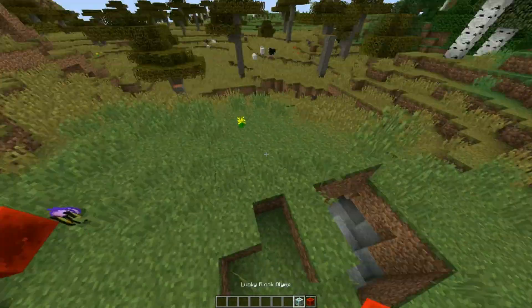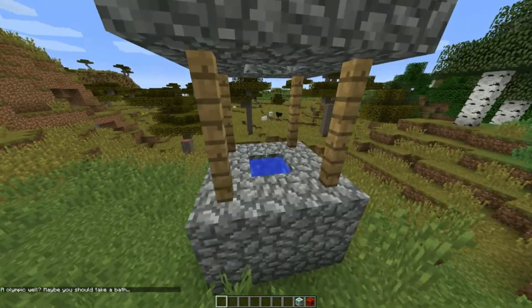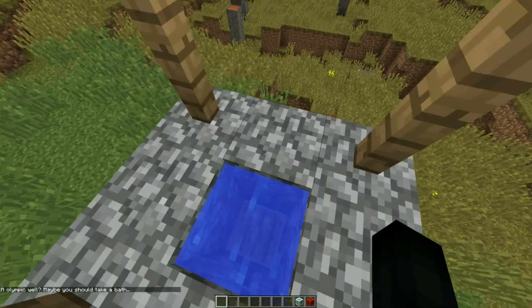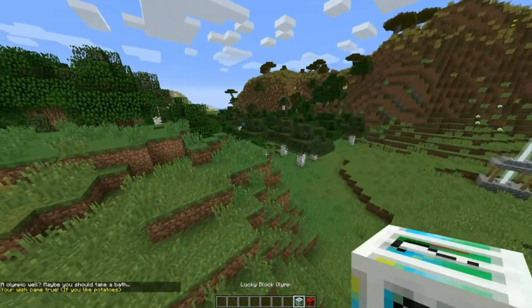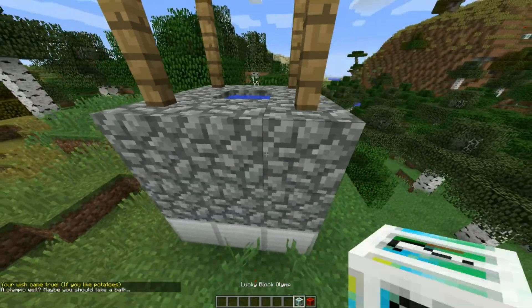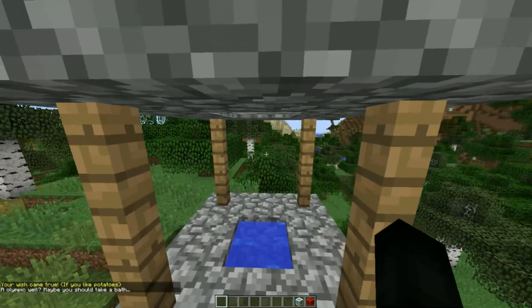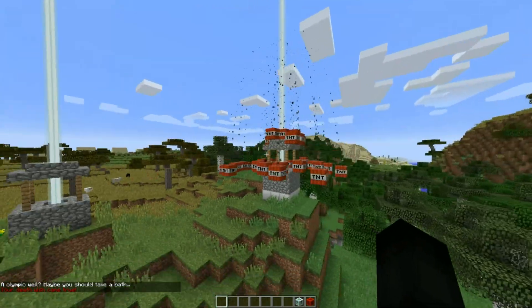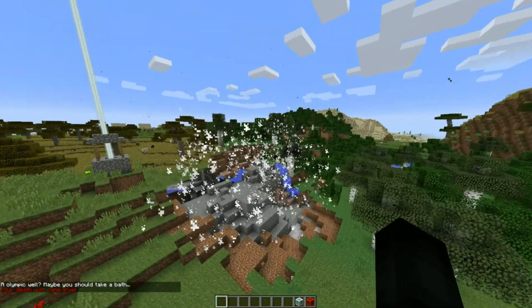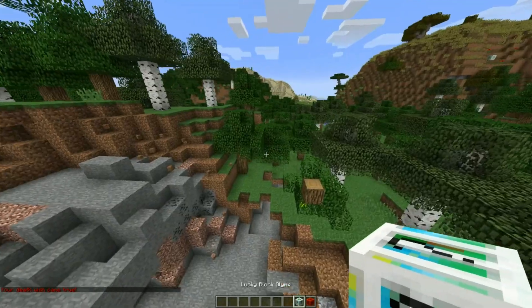We got a ton of Notch Apples and Golden Apples right there. We got another well with absolutely nothing for me to throw into, but we got Potatoes. Am I the only one waiting for a new type of Golden Apple to come out? I feel like we need another one. I'm gonna throw this Stare in there. Death Wish came true. That's a pretty hefty hole we got going on now.